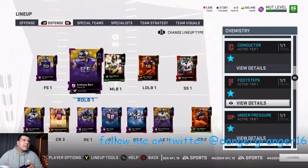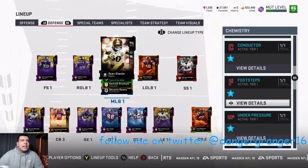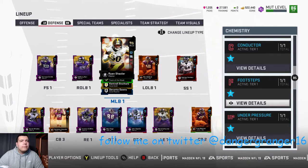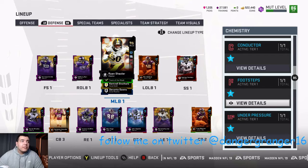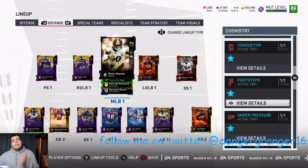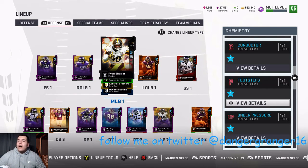Where I'm gonna need help from you guys is — let me know in the comments what defense chemistry you think I should roll with. I usually roll with lockdown but let me know if there's a better one. I do a lot of zones, sometimes man, sometimes I'll blitz a lot. Hopefully this team should be ready by the end of the week. If you enjoyed, drop a thumbs up, hit that sub button — I post daily Madden videos and do weekly Madden giveaways. Have a good day, I'm out.